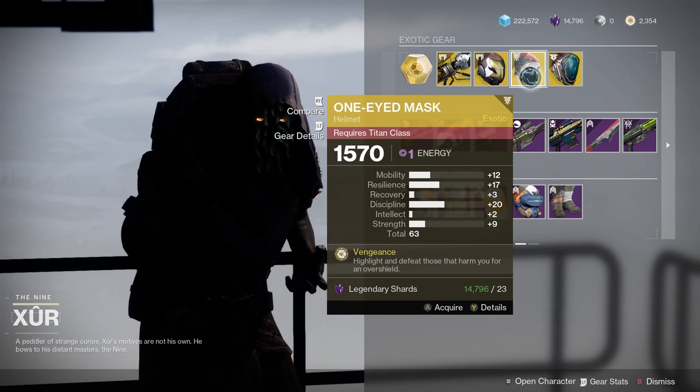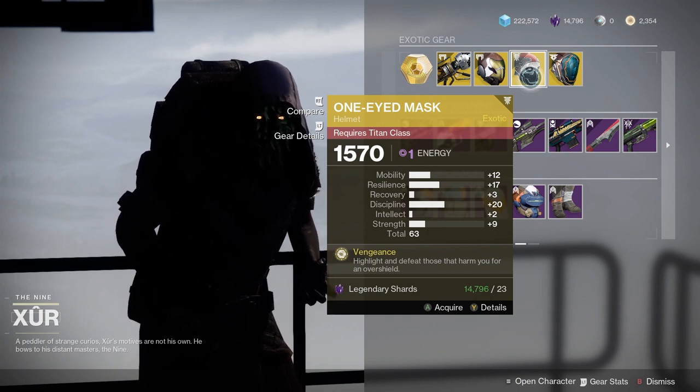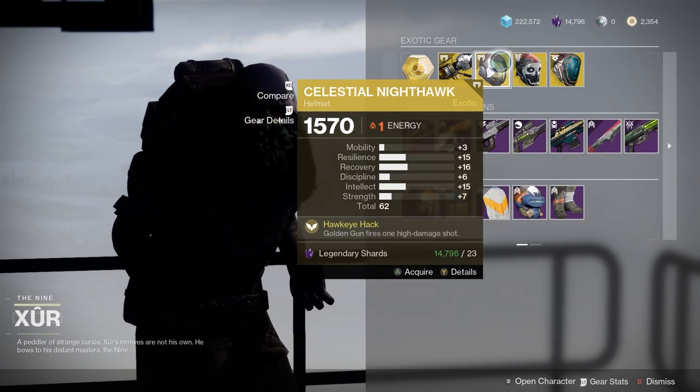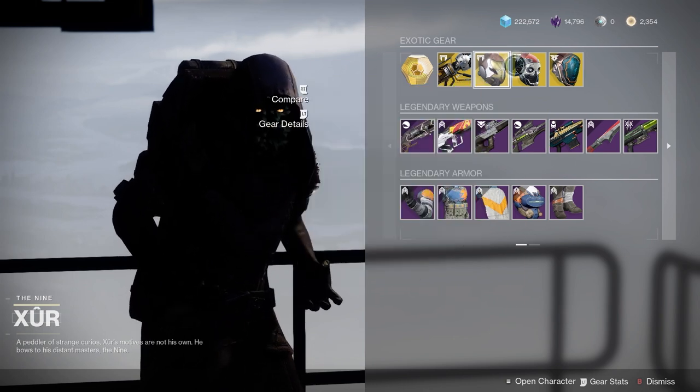One-Eyed Mask — not as great as it used to be. It's an okay roll. It can be useful in PvP, but they nerfed it into the ground at one point. And going back to the Celestial Nighthawk — that's not a bad roll. I could definitely pick that one up.